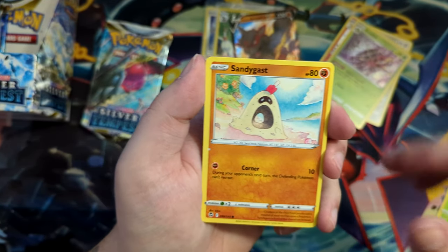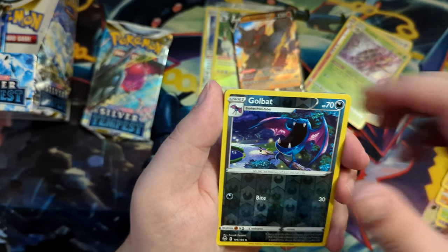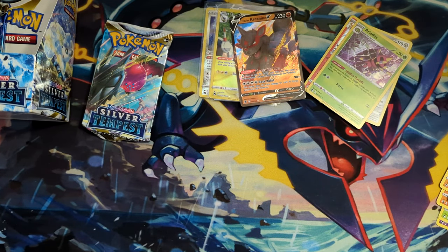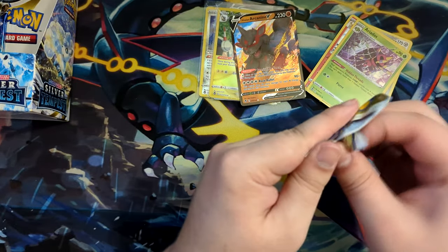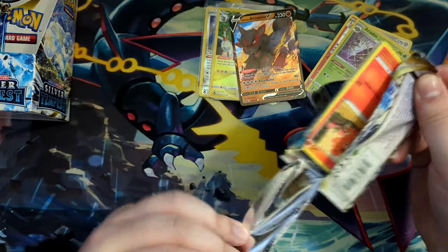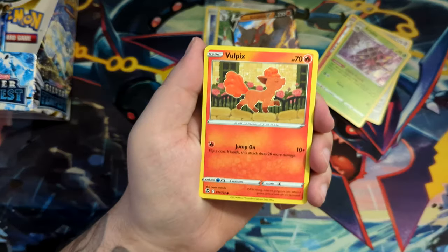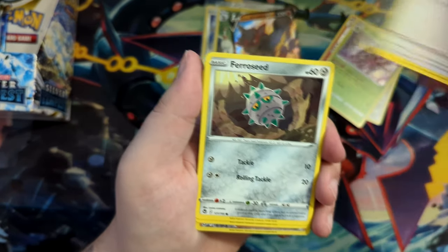Crown Zenith is coming up, 20th of January I think, and that is like a subset, kind of similar to Shining Fates. And that will be amazing. Crown Zenith will absolutely be amazing when it does get released. And after it gets released I will be doing my every Sword and Shield pack opening, which I am very hyped about. I've bought every single Sword and Shield booster from base set up until Silver Tempest now. So we'll see what we can do there.